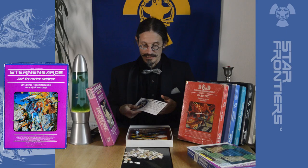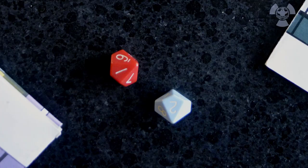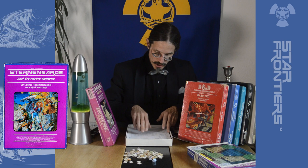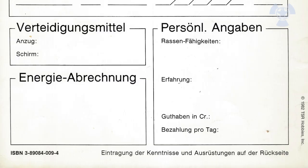Then we have dice — pretty important. But we only have ten-sided dice: two, one red and one blue. We'll come to those later. We also have, but only as a copy, not as original paper, the character sheets. Pretty simple, and always not enough room to note down everything you need when you have a character — or an alien, so to speak.